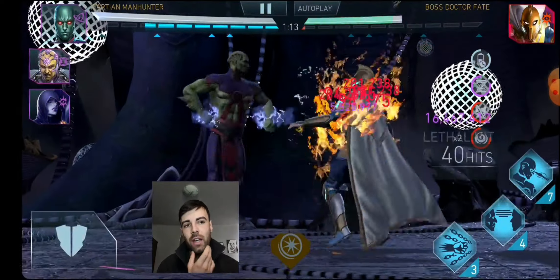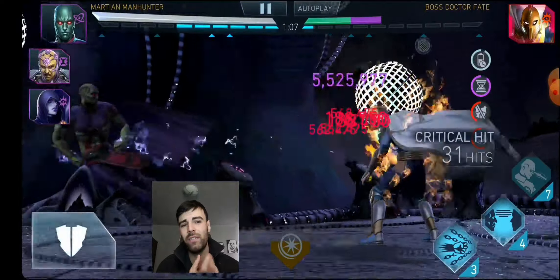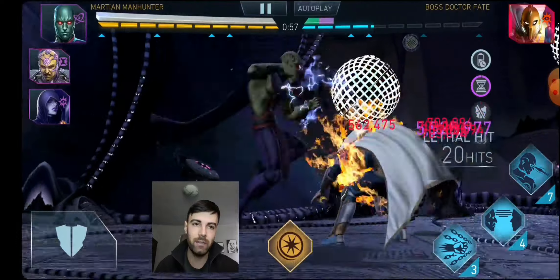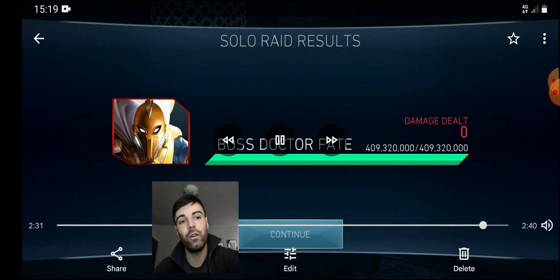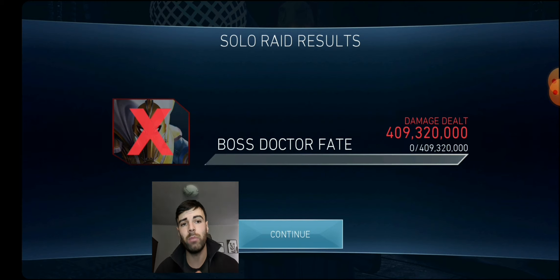Beta Club is kind of a no-brainer — it obviously melts the boss — but I want to see Martian Manhunter's potential without it. The Beta Club provides that base attack boost, but at least it's not doing 20, 40, or 50 million damage per hit and ending the fight before you know it. This run ended at 400 million damage. I would have tried on a harder boss but I don't have one right now — I'm waiting to reach higher tiers to get bosses with one billion health.